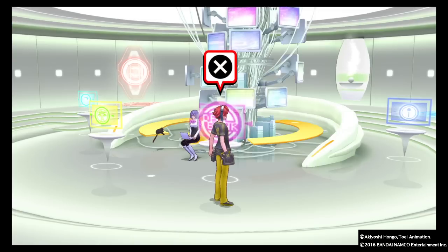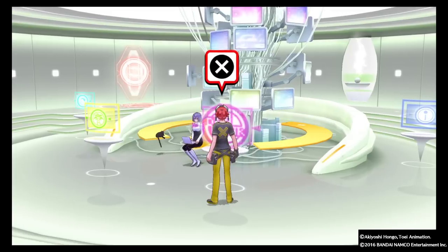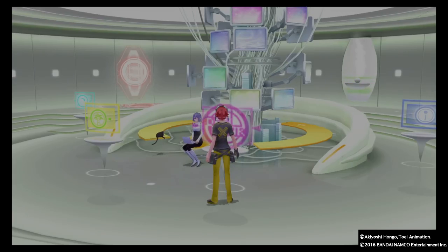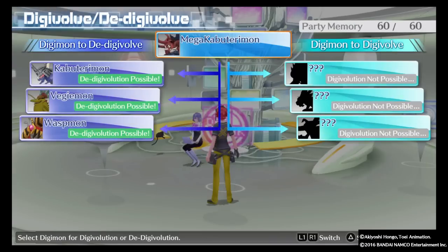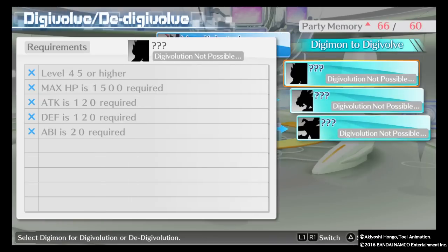Hi everyone. I'm here to show you how to raise your ability points in Digimon Story Cyber Sleuth. The thing with ability points is you do not raise them by leveling up. You can go from level 1 to 99 and you will have the same amount of ability points. The only way to raise them is by digivolving and de-digivolving.